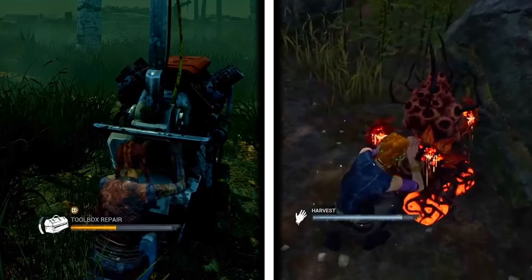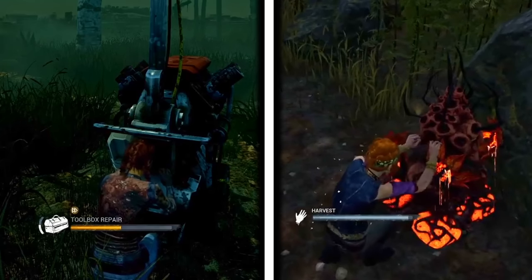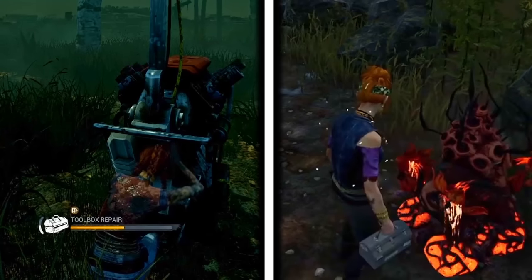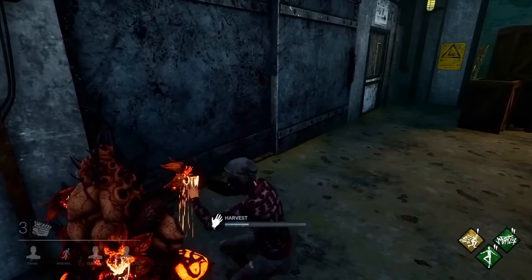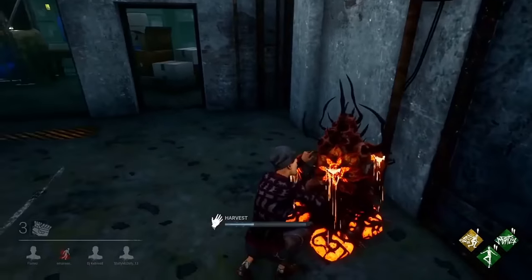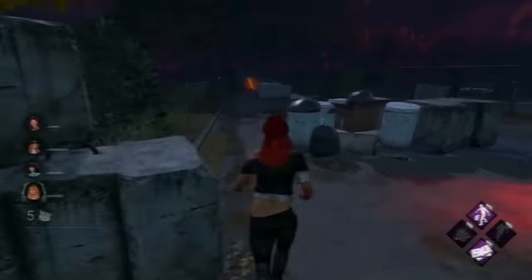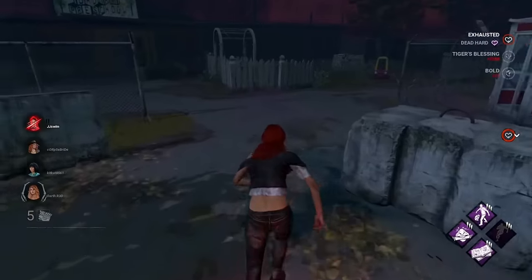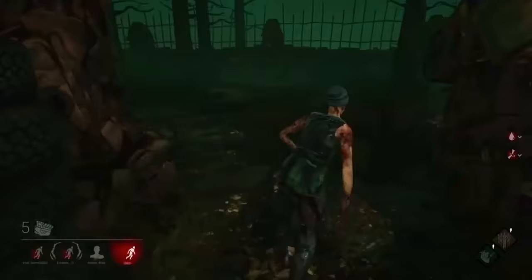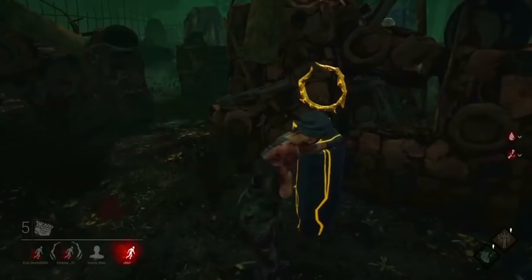One more instance of the Dead by Daylight developers reusing animations is, strangely enough, the Visceral Canker Harvest interaction, which uses the same animation for generator repairing. Fun fact: this is actually the old gen repair animation from back when it used to be the same for all sides of the generator. There's also the General Interact animation, which is used for a wide range of stuff including glyphs, red envelopes, crown pillars, and more.